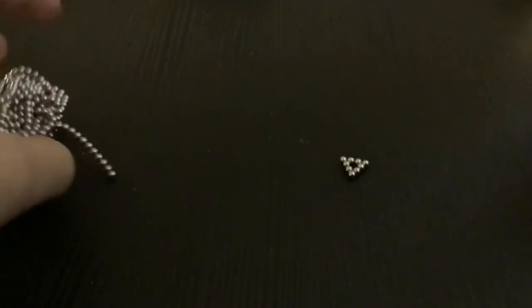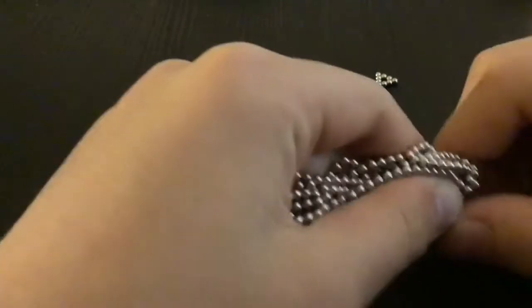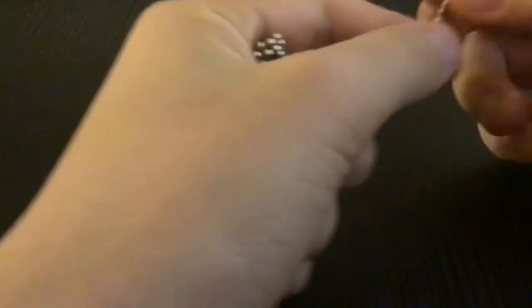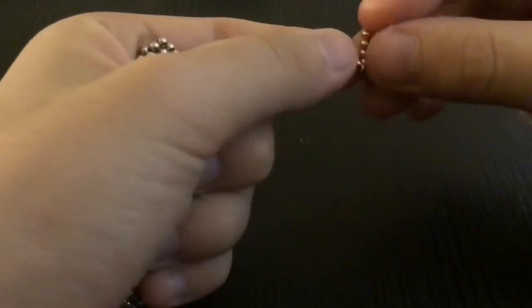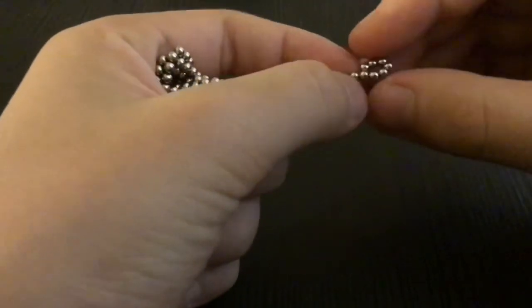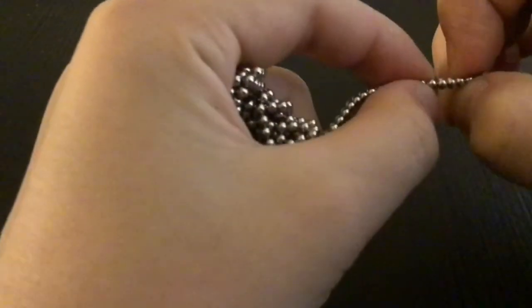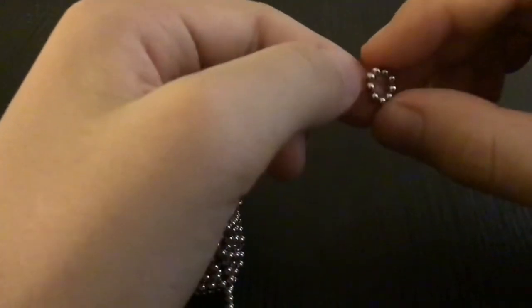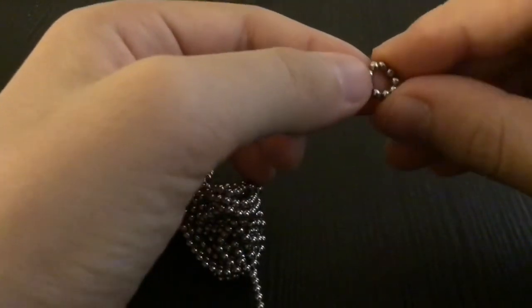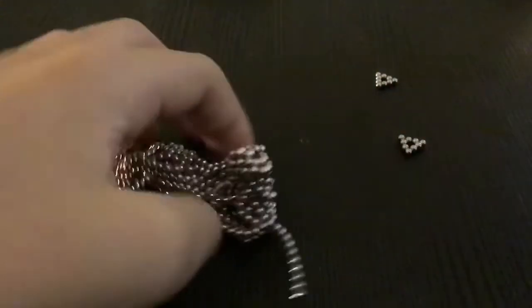There are 4x4 triangles and 3x3 triangles. I will tell you later how to make the 3x3 triangles because you can make different size icosahedrons — small and big. But today I will just be showing you the big icosahedron because that's the basic. So you take nine more pieces and press them into a 4x4 triangle.